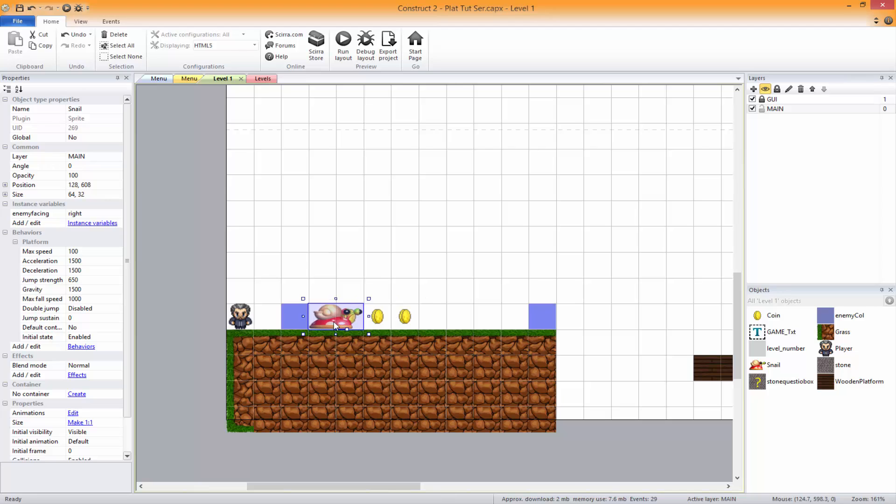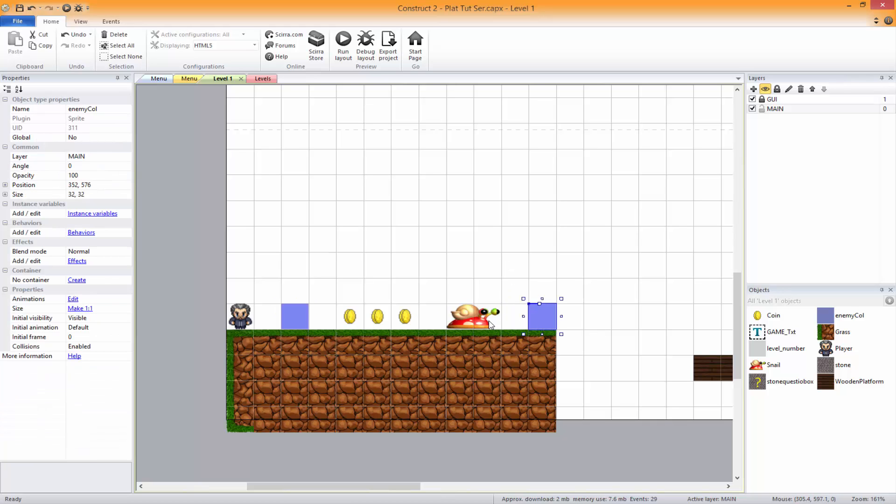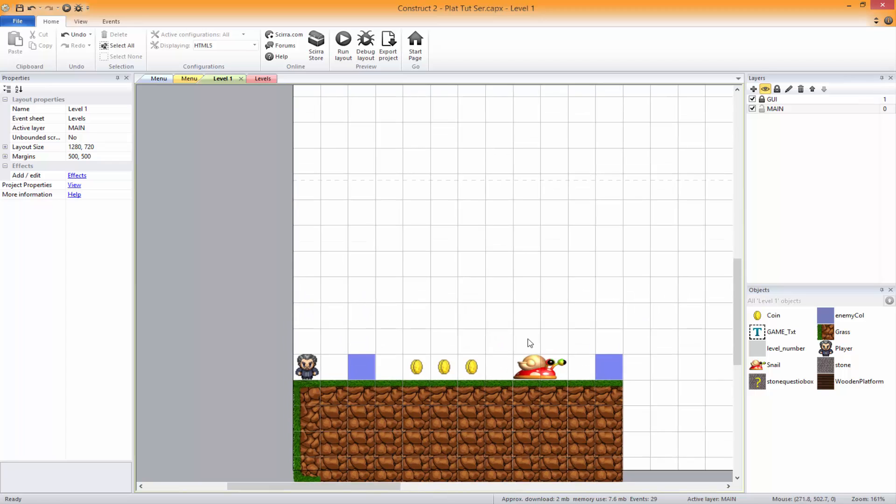Basically this is gonna go from there to there to there to there — back and forth. You can have as many of these as you want just so long as you've got the start and end markers. That's all you need, it's pretty simple.